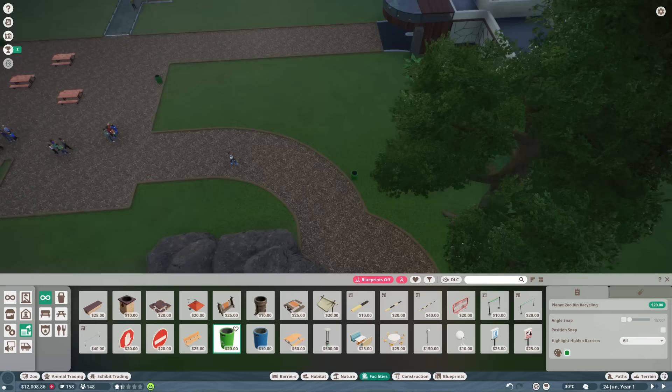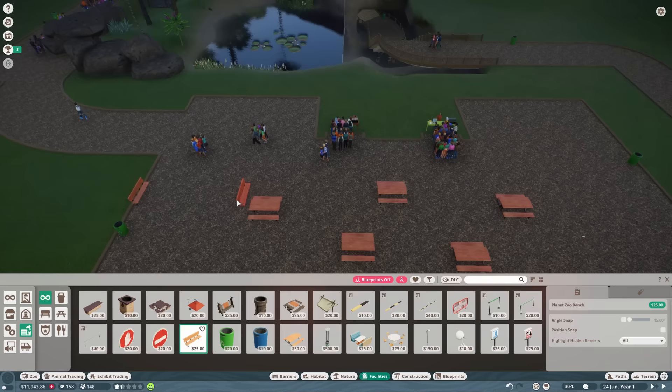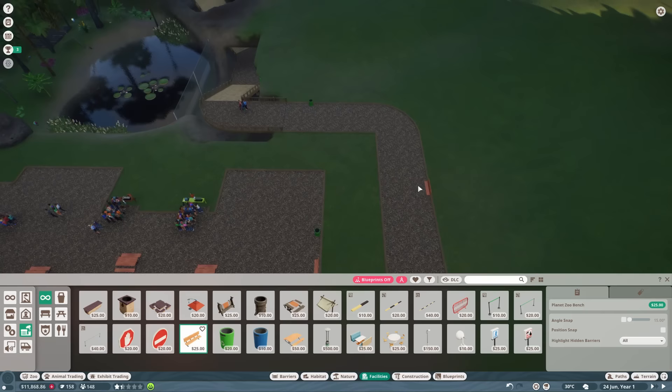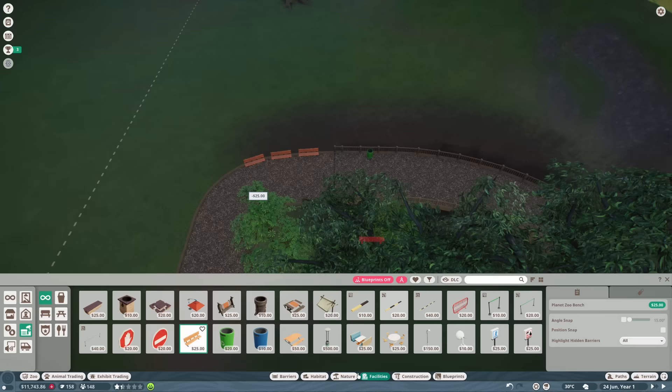The more bins we put around, the less littered the zoo is going to get. That's obviously important because it reduces the amount of work our caretaker needs to do as well. I'll put quite a few bins in and a couple of benches too. It's listed under facilities, which is a strange place for benches to be, but hey. Just putting a few benches around so our guests can sit down if they need to — if they're finding the walk a little bit hard.